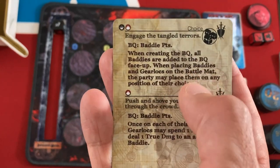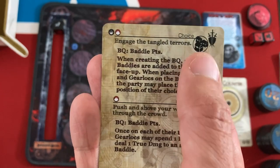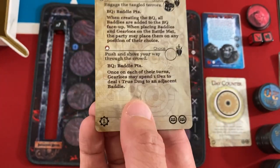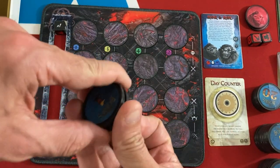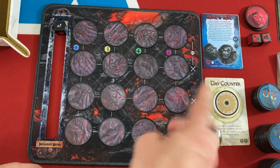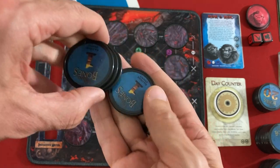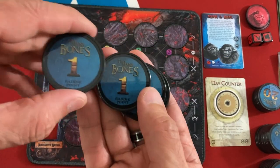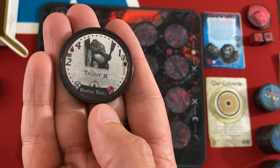I always take the more difficult option. I'm going to do the push-and-shove one. We still get a nice advantage, some loot, and two more training. The BQ is equal to the day — which is two — multiplied by the number of gear locks — which is two — so four points. We've just got four level one baddies.